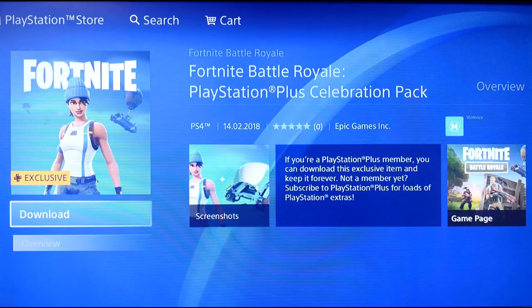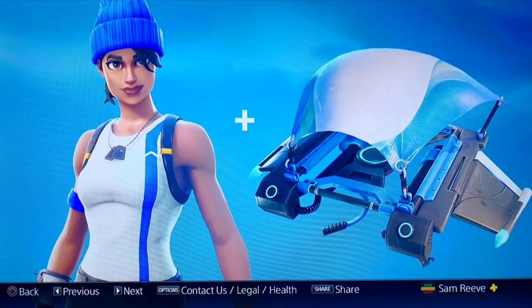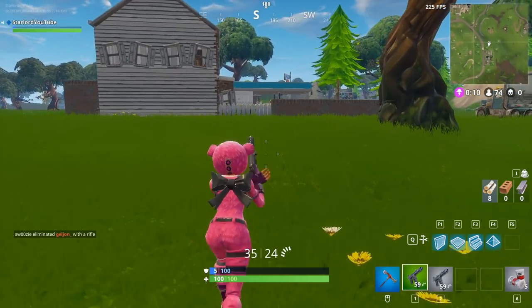Some Reddit users said it must be time zone limited — so for example, it came out in Australia and New Zealand first, then other countries and regions followed. If you haven't got it yet, check back tomorrow or when it hits midnight, and just search up Fortnite skins on your PlayStation Store and it will most likely pop up so you can grab it.